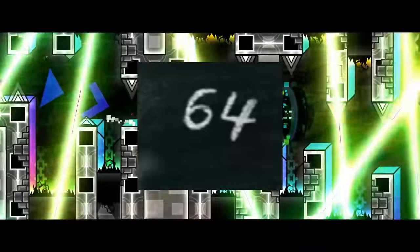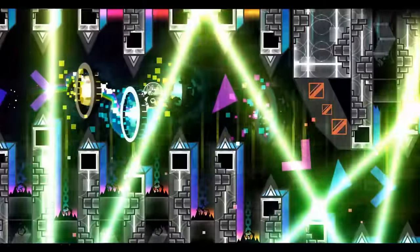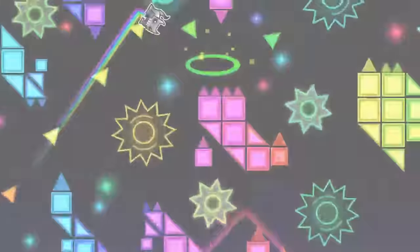It's most likely that the 64 here is referring to the game being on 64-bit from now on, which will help with optimization issues. Next up is this icon, which seems to be the exact icon for the Hide UI feature in Better Edit. So that feature, along with maybe some other quality of life improvements to the editor, could be coming in this update.